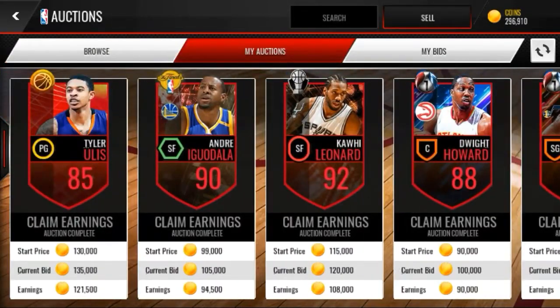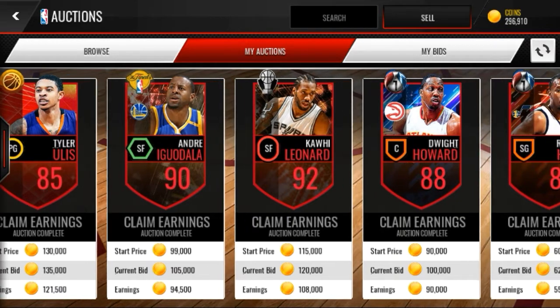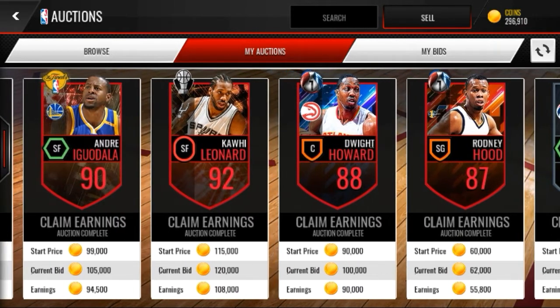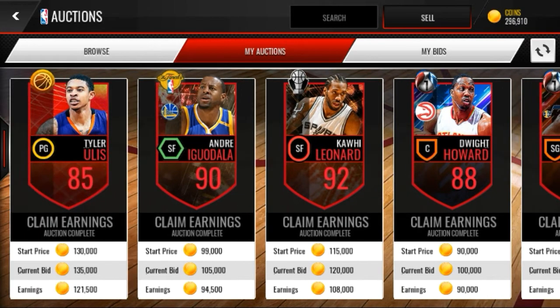Now I'm gonna show you guys my snipes right here. I got all of these for under 25k and then resold them for more. I got this Tyler Ulis and sold him for 135,000. The Andre Iguodala for under 25k and sold him for 105,000. Then I sold the Kawhi Leonard for 120,000, the Dwight Howard for 100,000, and the Rodney Hood for 62,000.